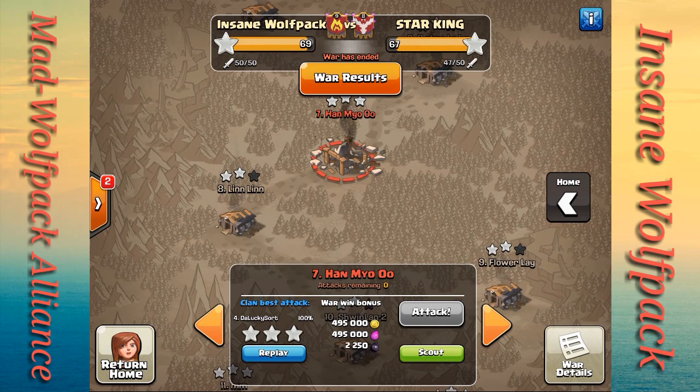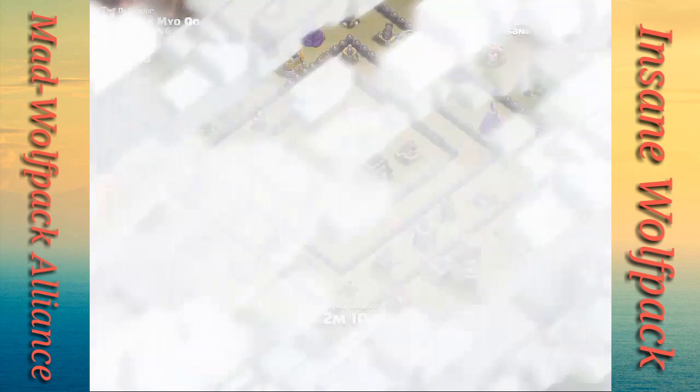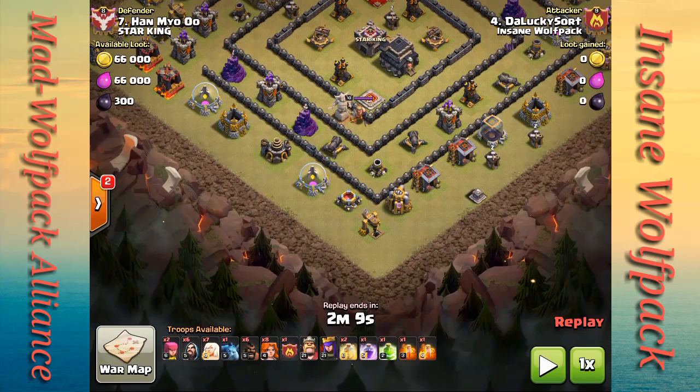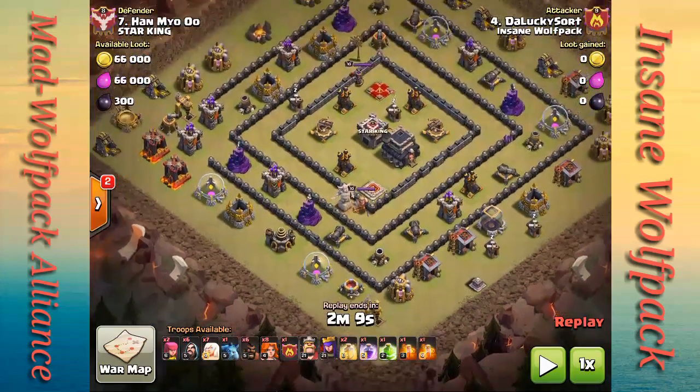The next attack I want to show is my own main account doing a bowler walk — an attack I picked up from the Clash with Ash video channel. Look at my troop composition: I have seven healers. I want to use four of them on my Archer Queen and three of them on my clan castle bowlers. I have two heal spells, a rage, and a jump. You can switch out a heal spell for another jump spell depending on the base layout.